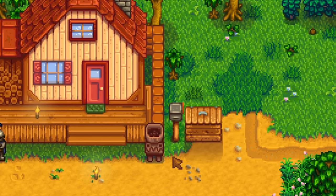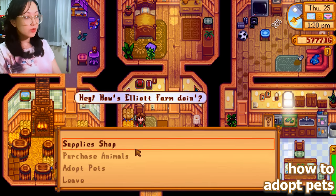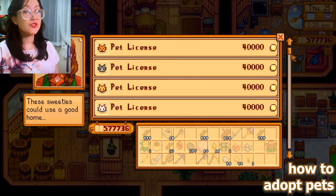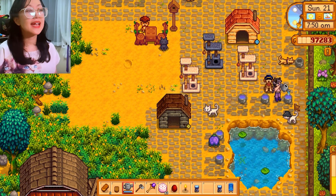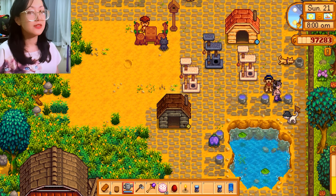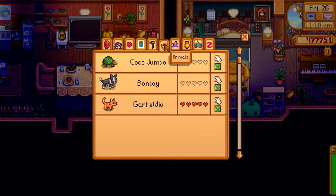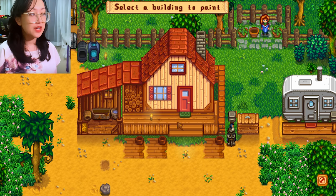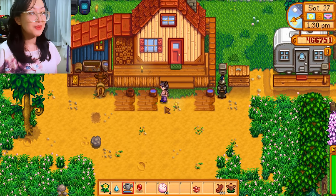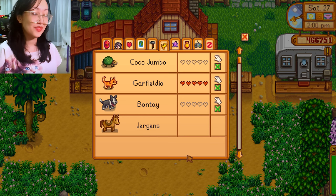Unfortunately, we cannot disturb our spouse's corner and relocate Elliot's plants or Sebastian's motorbike. Speaking of pet bowls, we can only adopt a new pet if we have already maxed out the hearts of our current pet. After that, we're going to receive a letter from Marnie, and that's the only time where the option to adopt a pet shows up and we can buy more pets — as many cats as we want. I thought the maximum is three but it's actually unlimited. We can check the status of our pets through the animal tab in the middle. We can also buy pets even though we don't have pet bowls yet, although it's advisable to buy enough pet bowls or else they're gonna be mad. Like, I only bought a pet bowl for Coco Jumbo and forgot to add another one for Bantai.